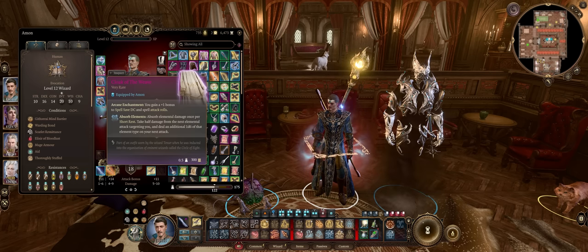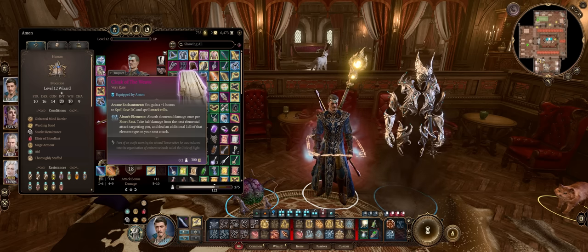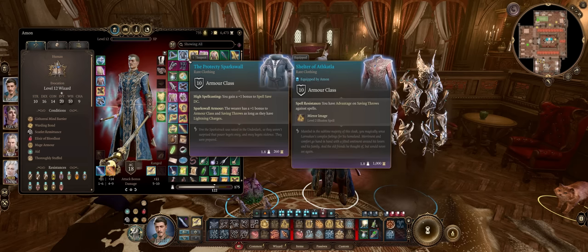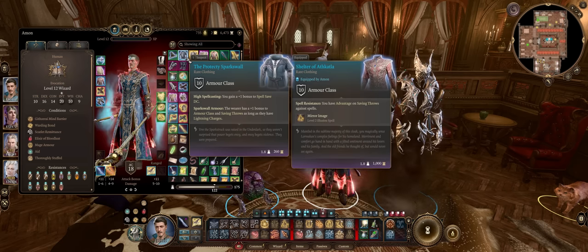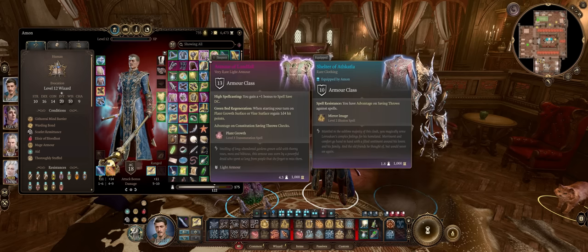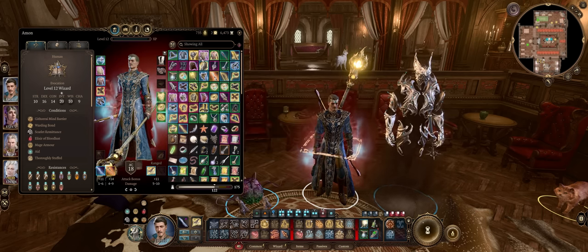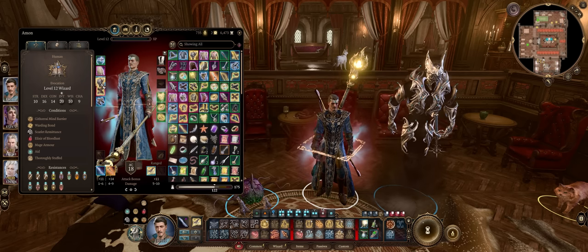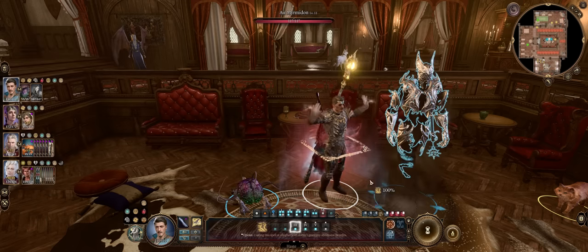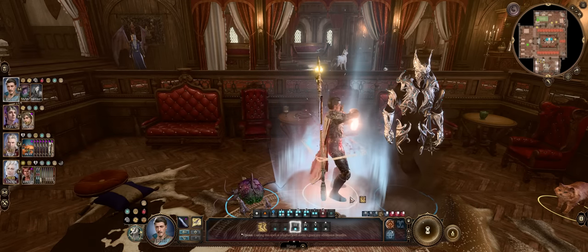For cloaks, there's nothing important until the Cloak of the Weave at Act 3, unfortunately, for higher DC. For armor early, be sure to go with Sparky's Wall — later you can upgrade it to the Armor of Landfall. Or amusingly enough, even the best heavy armor in the game, the Helldusk Armor, because it doesn't require heavy armor proficiency at all, which means you can still cast spells while equipped with it.